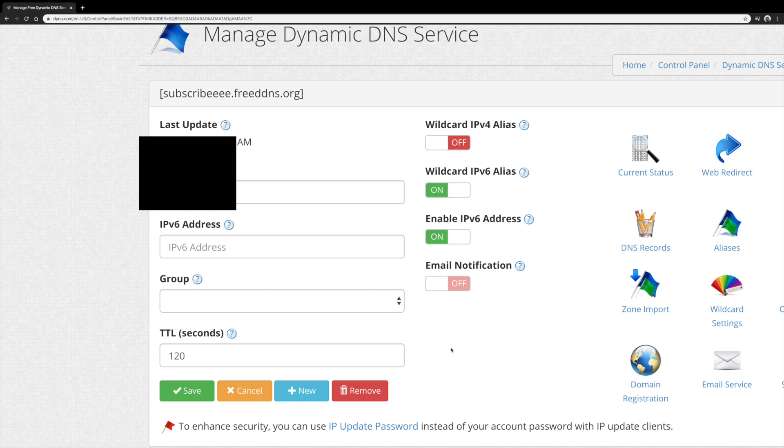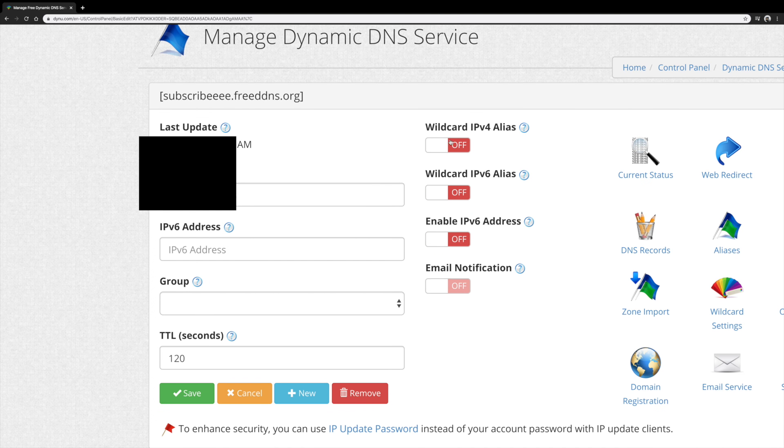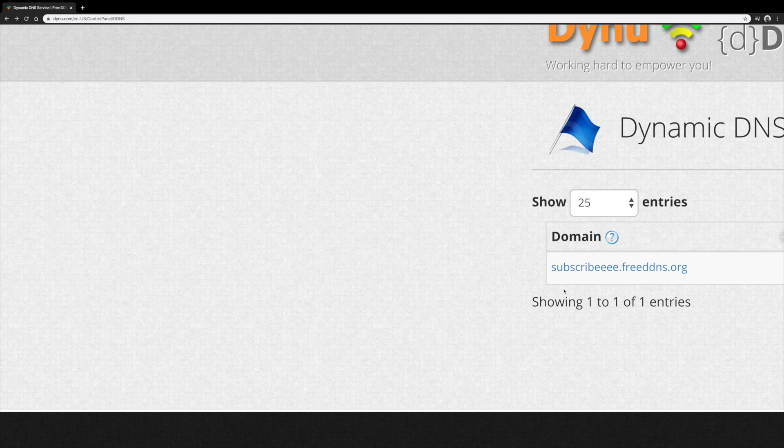Now you want to turn all of the toggles off — turn this off, turn this off, and all of these. Once you've done that, click Save. Like you can see, we've now created our own domain name. Make sure you remember your domain name, then open a new tab.